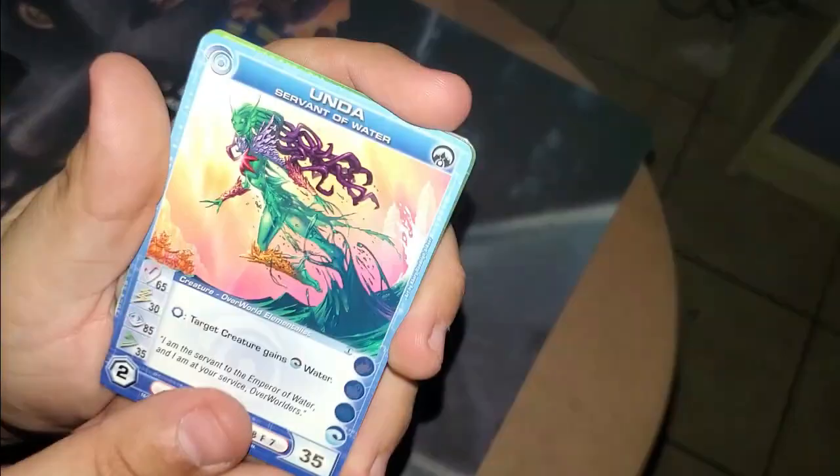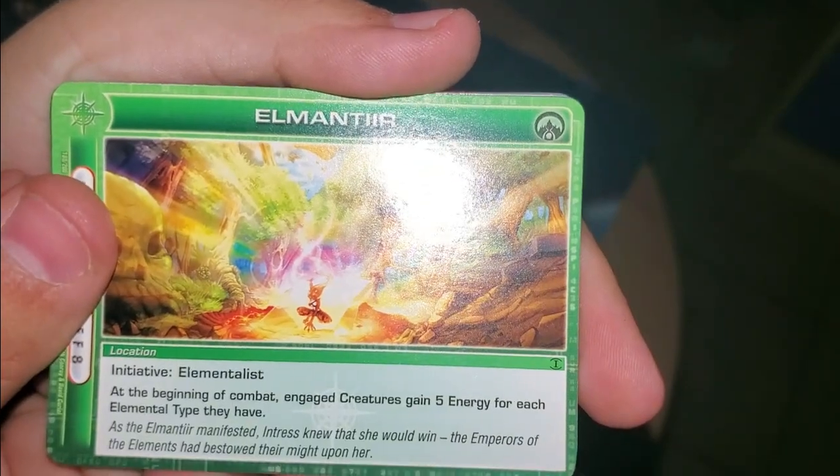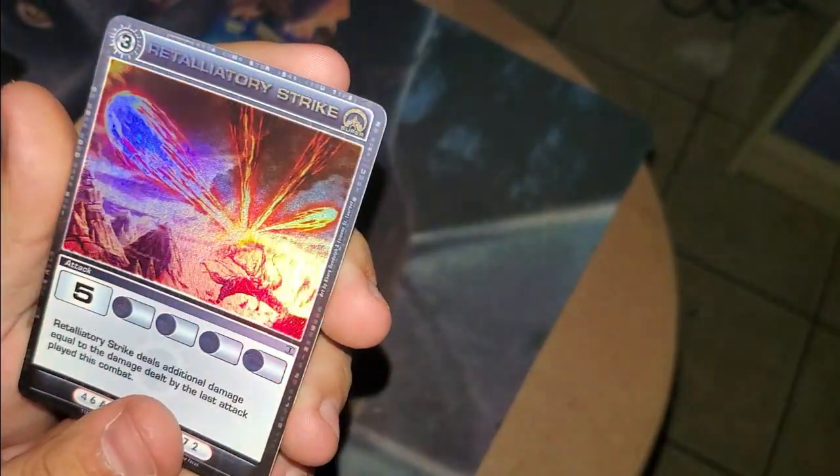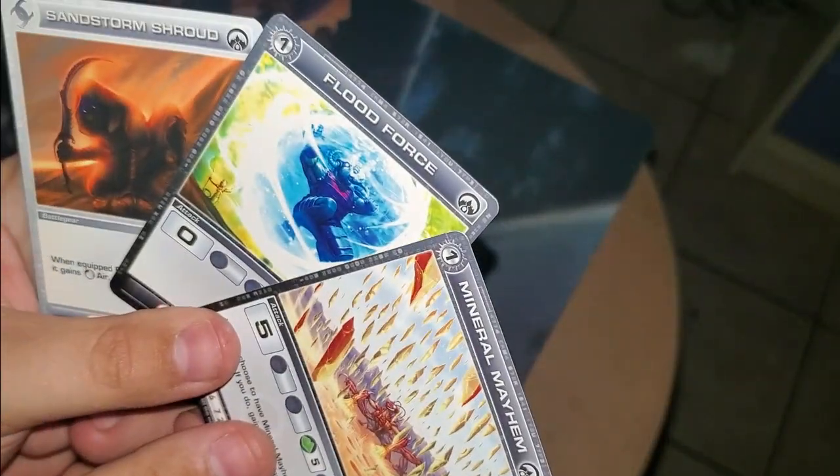This video is already getting pretty long. Somnort — there she is, Servant of Water. We have officially pulled all the Servants of the Elements! Elementor. Another Retaliatory Strike. Another Counterpoint of Chaos. Hyper Hover. Mineral Mayhem, Sandstorm Shroud, and Flood Force.